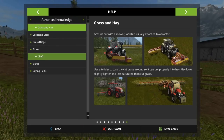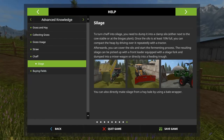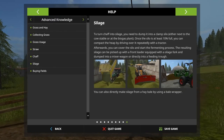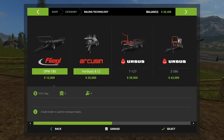We got ourselves a tedder. Now we need to make silage - you have to turn chaff into silage and dump it into a clamp silo either next to the cow stable or at the biogas plant. Once the silo is at least 10% full you can compact it by driving over it repeatedly with a tractor. Afterwards you cover the silo and start the fermenting process. The resulting silage can be picked up with a front loader equipped with a silage fork and dumped into a mixer wagon. You can also directly make silage from hay bales by using a bale wrapper.